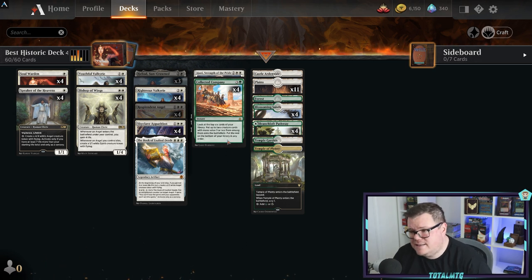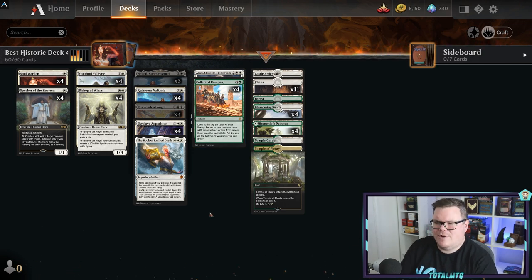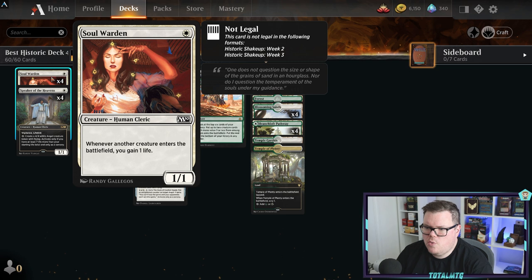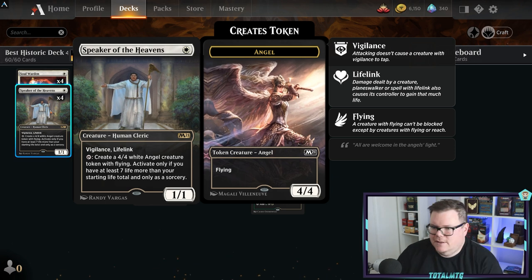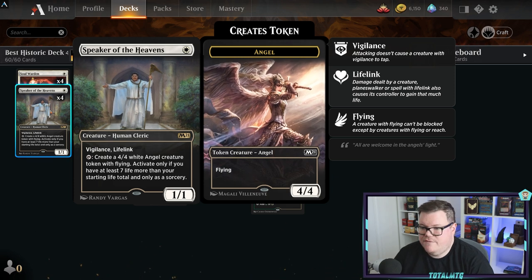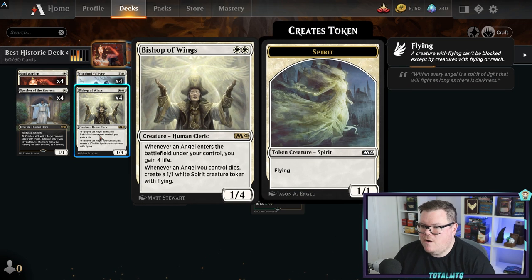Now we're on to another Collected Company deck. This one is built around Clerics and Angels. You're playing life gain here - Soul Warden is in there, and everything revolves around life. Speaker of the Heavens can make four/four angels if your life total is seven or more above your starting life - just a card that can take over a game. Youthful Valkyrie gets a plus one/one counter whenever another angel enters the battlefield. Bishop of Wings gains you four life whenever an angel enters the battlefield.